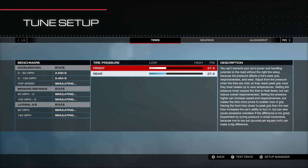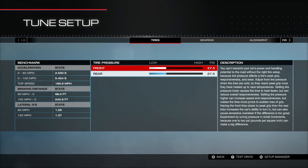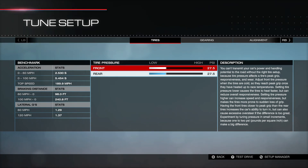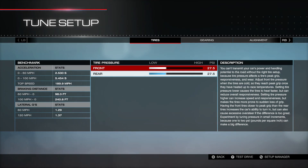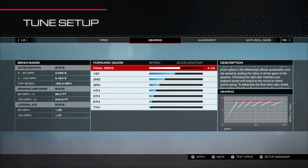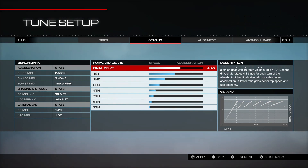On the tires, we're at 27.5 front and 27.5 rear. I checked this in the test drive and it was getting to a good even temperature front and back, somewhere in the 230s depending on the track. Tire pressure was in the 33 range, about the same front and back — pretty balanced being all-wheel drive. The gearing is at 4.45, which is the default — I did not change this at all.